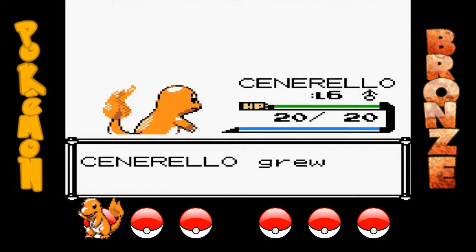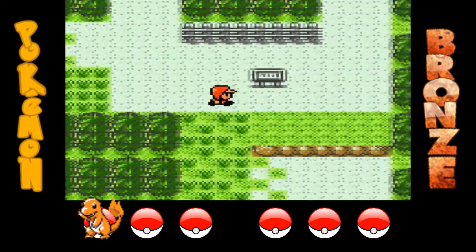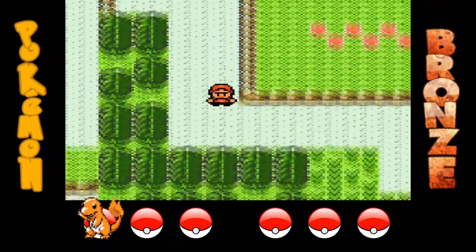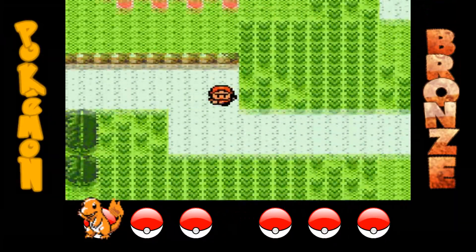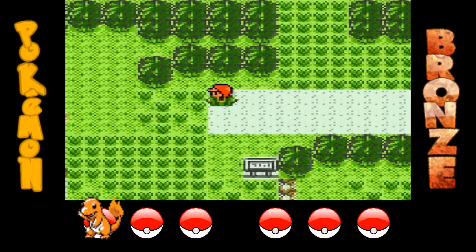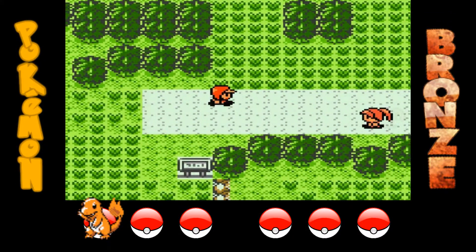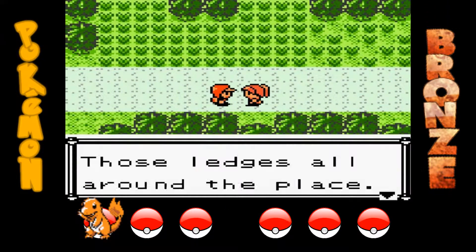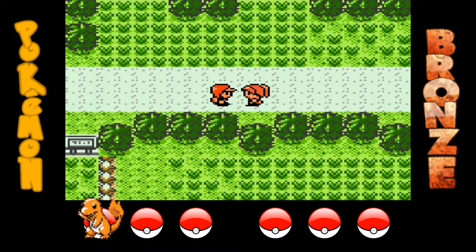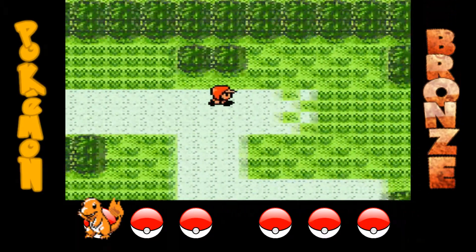Il Nuzlocke lo voglio fare così: il primo Pokémon che incontro da quando prendo le Pokéball sarà il primo che catturerò in quell'area. Se dietro il percorso ci sono più zone d'erba, catturerò solo il primo Pokémon che incontro. Da quando prenderò le Pokéball, potrò catturare solo il primo Pokémon in ogni percorso o caverna — solo uno per ogni zona.